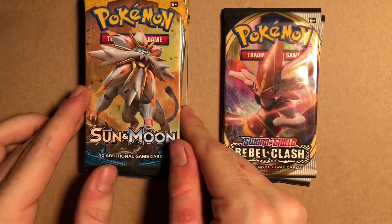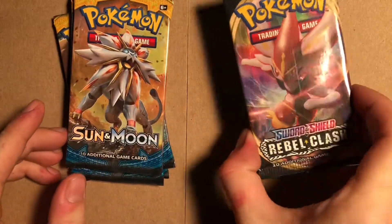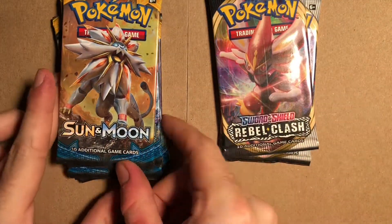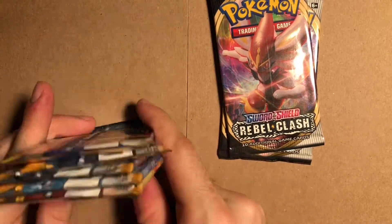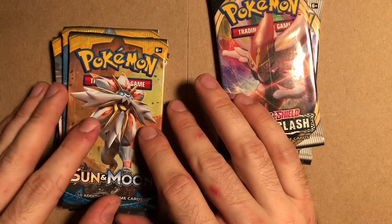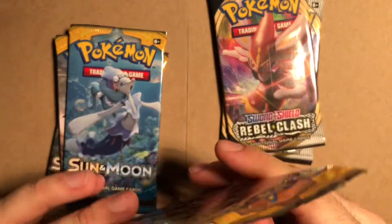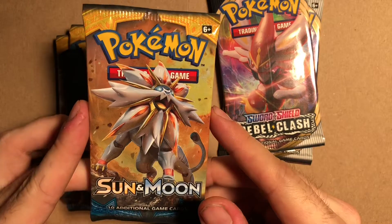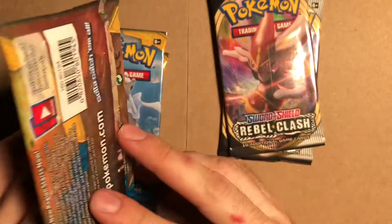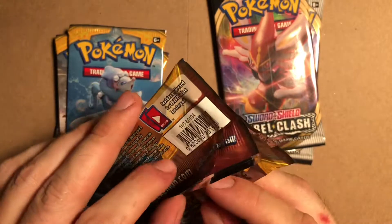Today we're going to be looking at 5 Sun and Moon card booster packs and 2 Rebel Clashes. I played this generation on Switch but I never played Sun and Moon — I never got a 3DS so it kind of just slipped me by. I'm going to open these here just to see if we get anything cool. I don't know how the rarity works. Back in my day when it was first gen you just had 3 levels and shiny backgrounds. Now it's got full artwork and everything so it'll be interesting to see what we get.